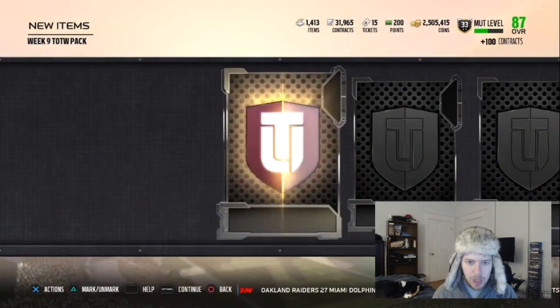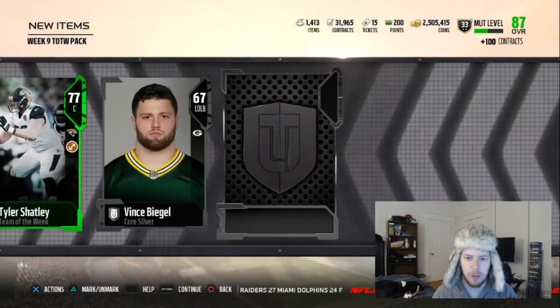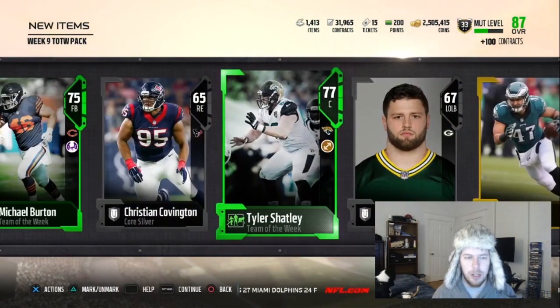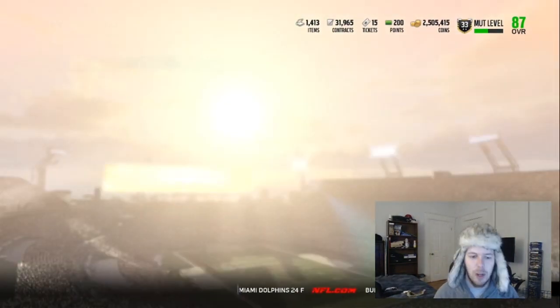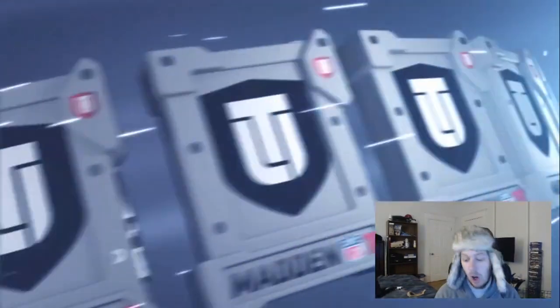They limit the amount of packs you can open now. You used to be able to open as many as you want, now they limit it to 10 stragglers so that you spend more money on the bundle if you want to buy more. We're just going to open up the stragglers with coins, and with the golds we'll do the rest.